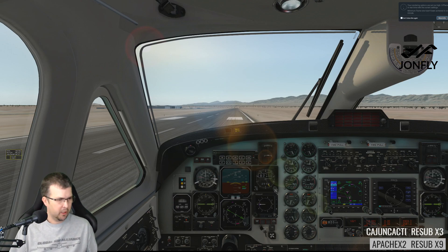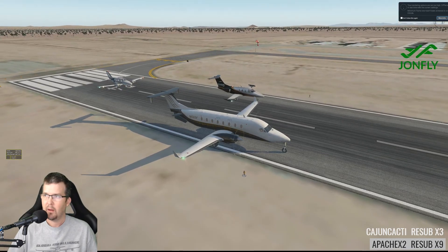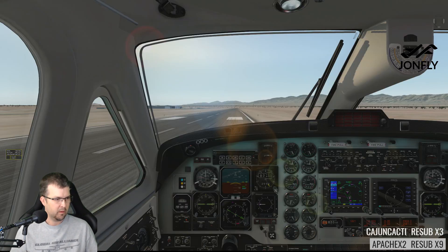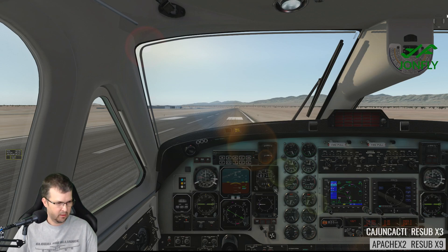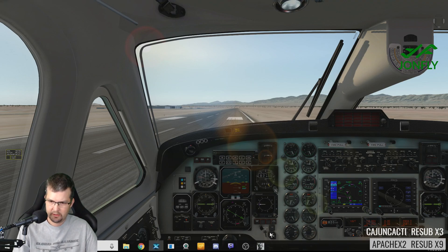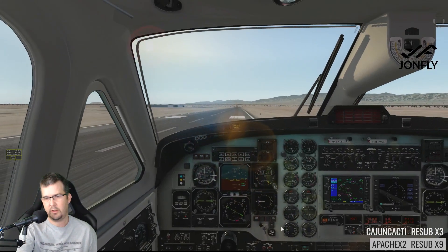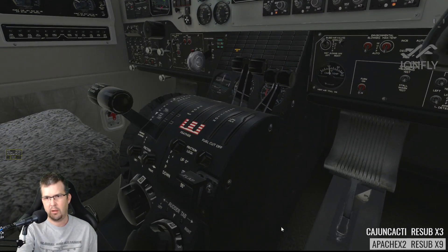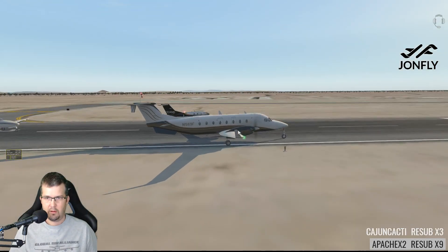Okay, ready to go — here we go. Loading — don't wait. I need to take that warning off. I can wait — no rush. We're probably going to hit John Wayne when it's open. I need to prop sync this, but not on takeoff — I'll do it afterwards. All right, let's go full fuel condition lever — full. Here we go, let's turn the master caution off. Here we go.